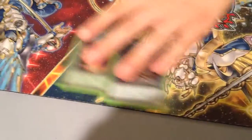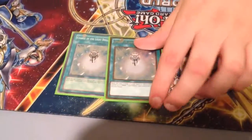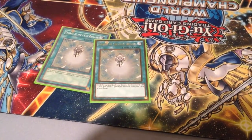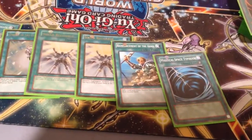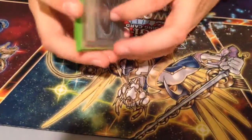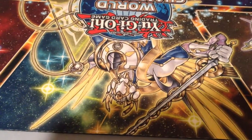And then for spells: one Raigeki, one Foolish Burial, two Charge of the Light Brigade. If this card was only at one, I probably wouldn't even be playing this deck — this really speeds it up a lot. Gotta go fast. Two Solar Recharge, one ROTA, and one Mystical Space Typhoon. I know ROTA is basically the initials of Reinforcement of the Army, but why did everyone start calling it that so recently? It makes it easier to say the name quick — America, laziness.